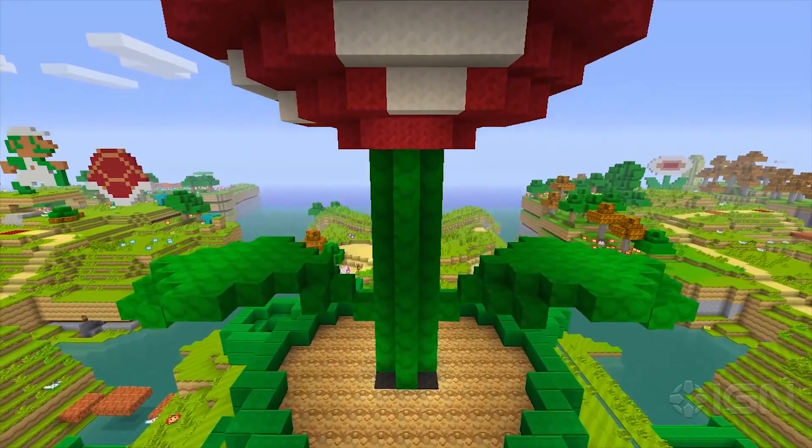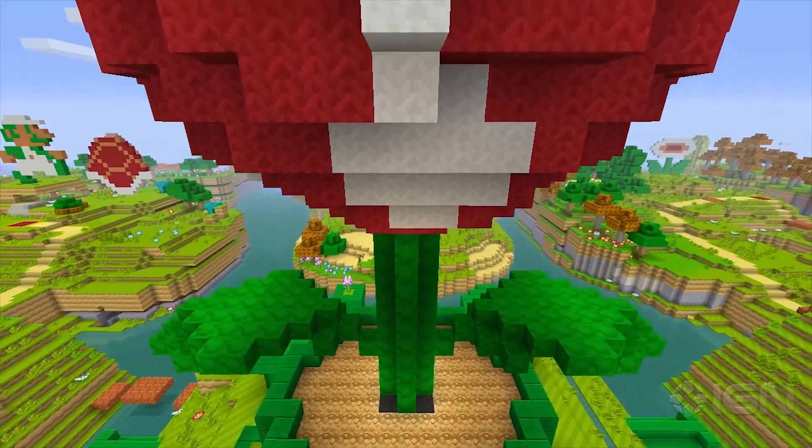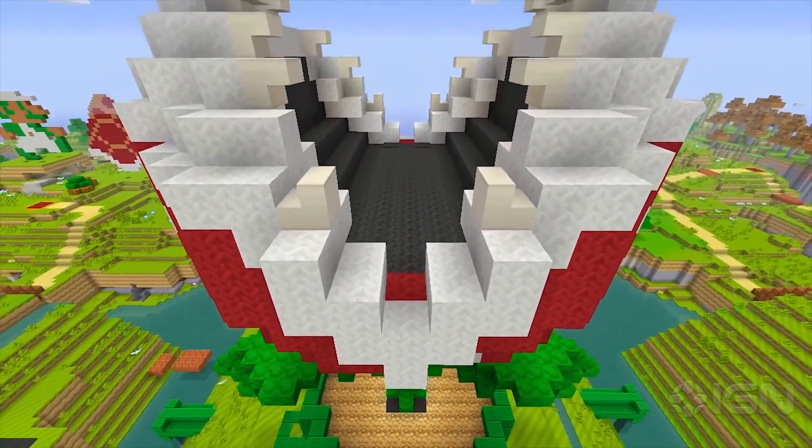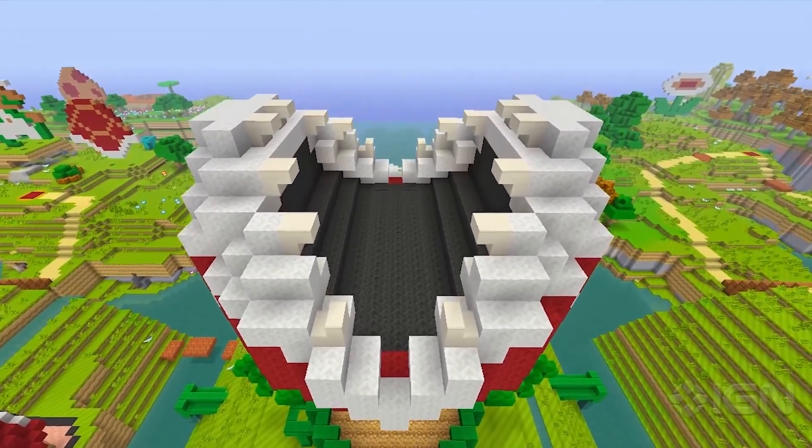And to finish up, let's go all the way back to the start. This might look like a giant statue of a piranha plant, and in fact it is, but take a look to the right and you'll spot a retro fire flower from the very first game.